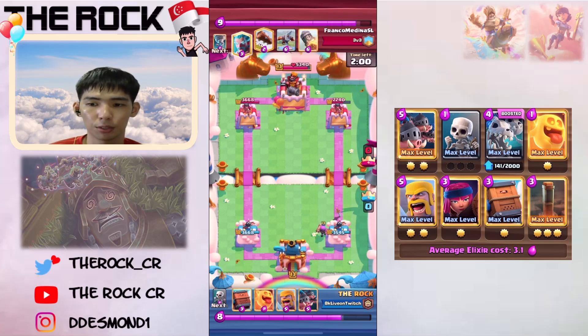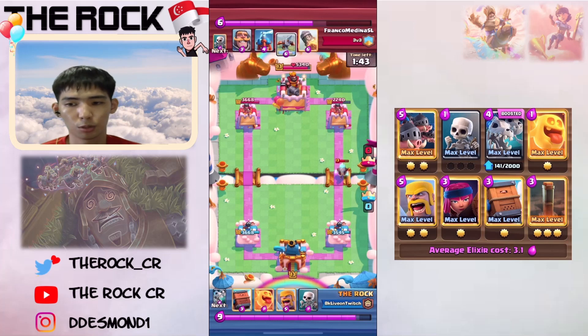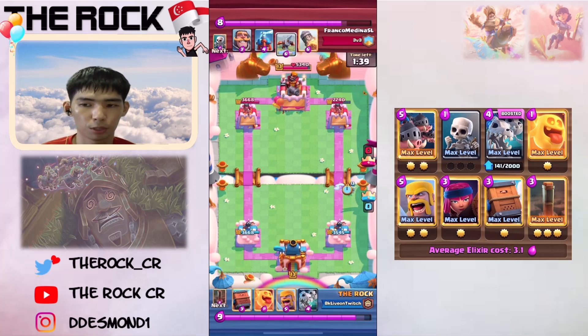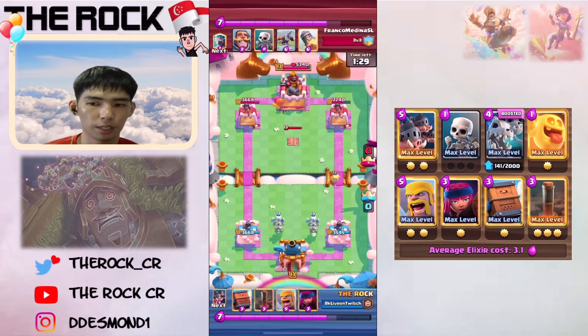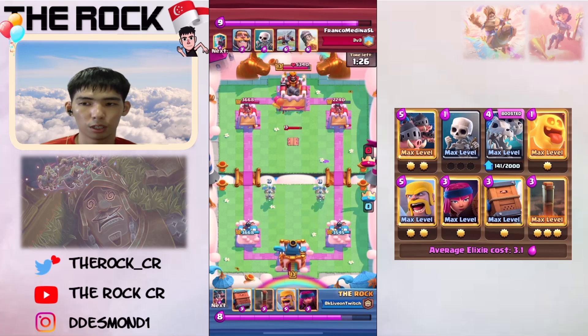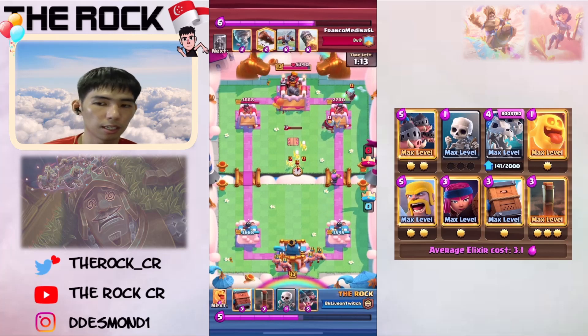Against Icebow, I like to cycle my Barbs in the back as a split lane kind of thing. We go aggressive because he doesn't have Tesla, so we do quite a bit of damage and we're still up in Elixir. We're just trying to survive to Double Elixir so we don't take too much Icebow damage. My deck has a slight matchup advantage — based on API, I think it's a 60-40 matchup. It's a 4-for-4 trade, so you can let the Dragons go, or you can Earthquake if you want. We cycle Firecracker in the back — Firecracker can be irritating for him to deal with. Get a little bit of chip here and there. As I said, we're cycling Barbs in the back.